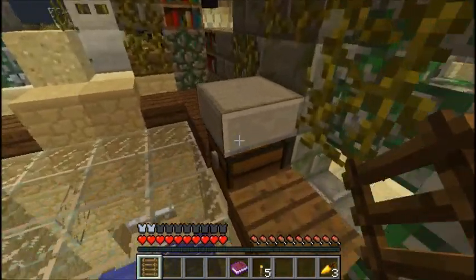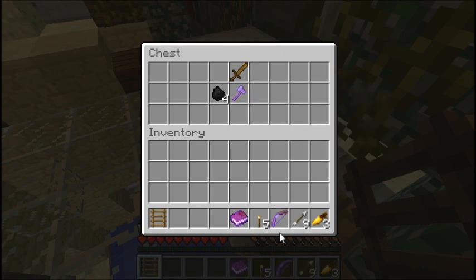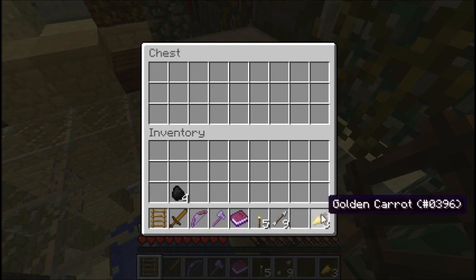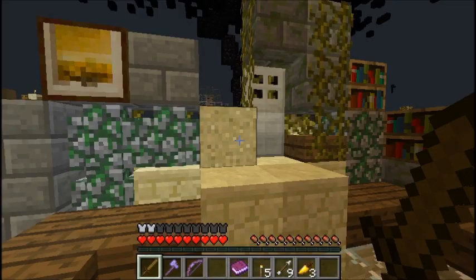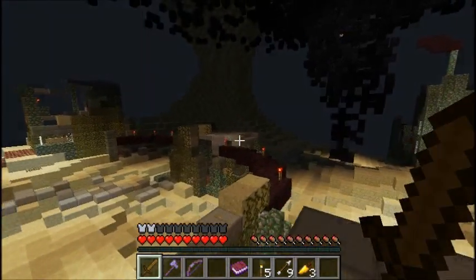I'm almost dead — not yet. Okay. Power one, flame one bow, couple arrows, a wooden sword, sharpness, efficiency, unbreaking. This guy's got some cool lore text on his items. I'll put this away, get everything in the right slots. This is pretty much going to be my tool for now, so I'll keep it like that. Let's scout out the area — I am on hard.